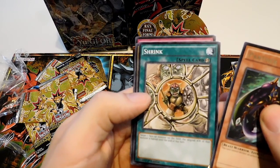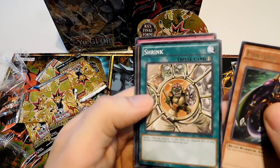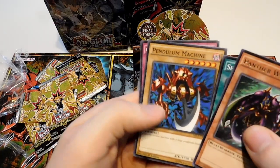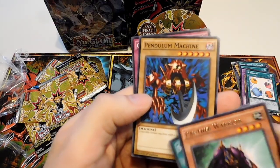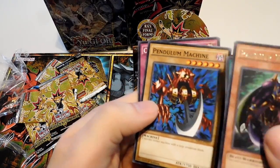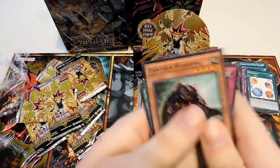Shrink — target one face-up monster on the field, the original attack of that monster is halved until the end of the turn. Pendulum Machine — another variant artwork, very nice. A little different color scheme on it, looks a lot more shinier. I really enjoy that. Another Crush Card Virus.